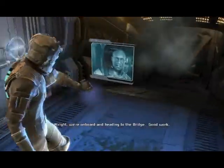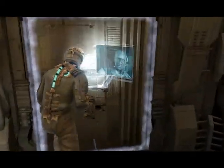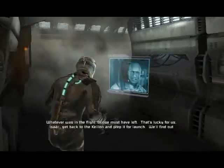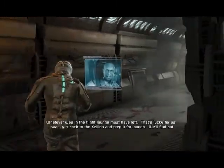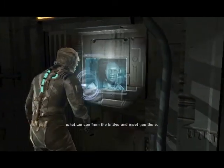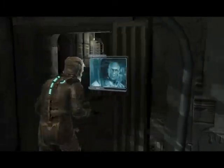Alright, we're on board and heading to the bridge. Good work. The quarantine just lifted — whatever was in the flight lounge must have left. That's lucky for us. Isaac, get back to the Calion and prepare for launch. We'll find out what we can from the bridge and meet you there. If we live that long.